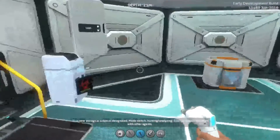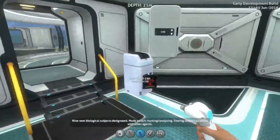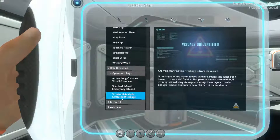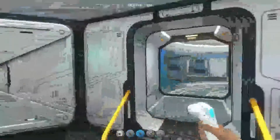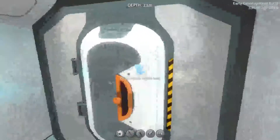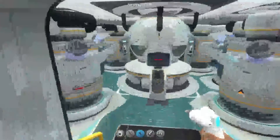There was a message: 'New biological subject designated. Mode to which hunting is analyzing. Sharing subject locations with other agents.' So yeah, this is the lab. They got a bit distracted there. Ignore the giant electric eel outside — I just put that there because I was testing all the new animals and stuff.